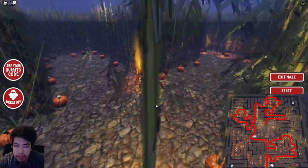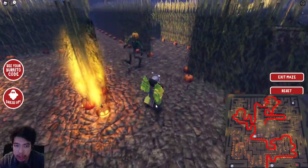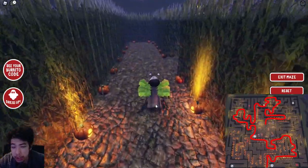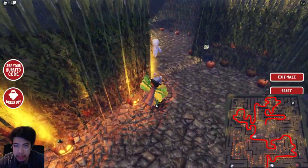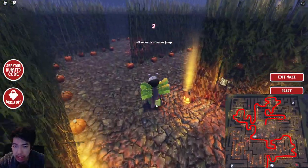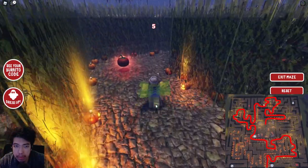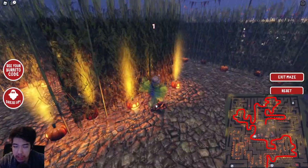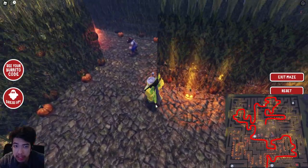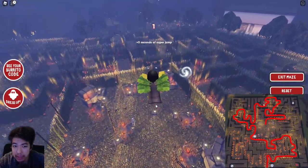Follow this path, take a left, take a right, and you'll find a long hallway with a pumpkin character. When you're in that long hallway you know you're on the right path. The next ingredient coming up is a tomato — there it is, though it's kind of useless honestly. Continue following the path to another avocado checkpoint, and then you're at the middle of the maze.